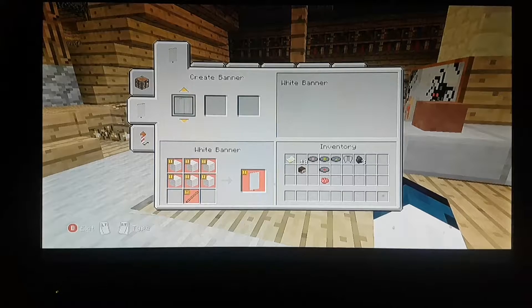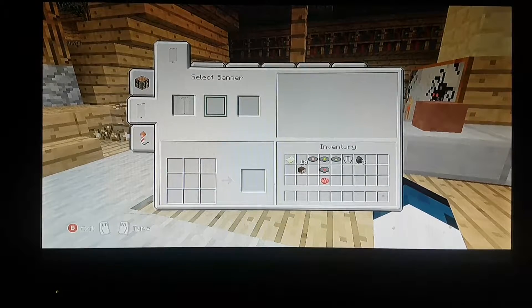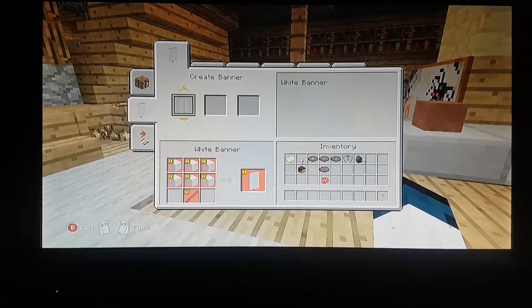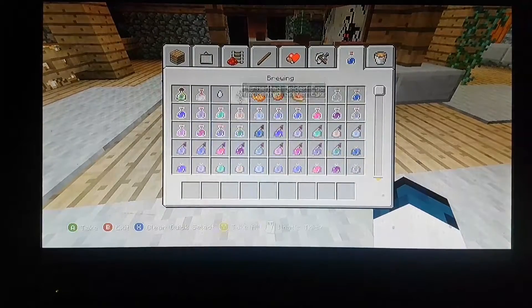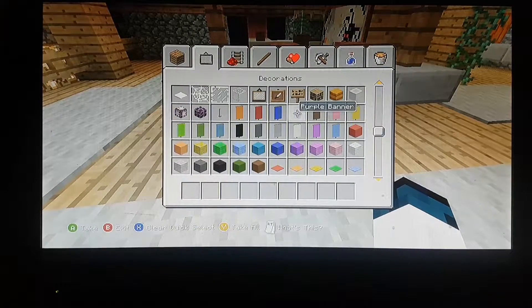Okay, so this is what I mean. You see the front part — that's where your normal head face would be. Then there's the side, the other side on the right, then the left, and one more panel for the back. You could use the same system as banners, picking different colors and putting lines and patterns on them, but just for heads.